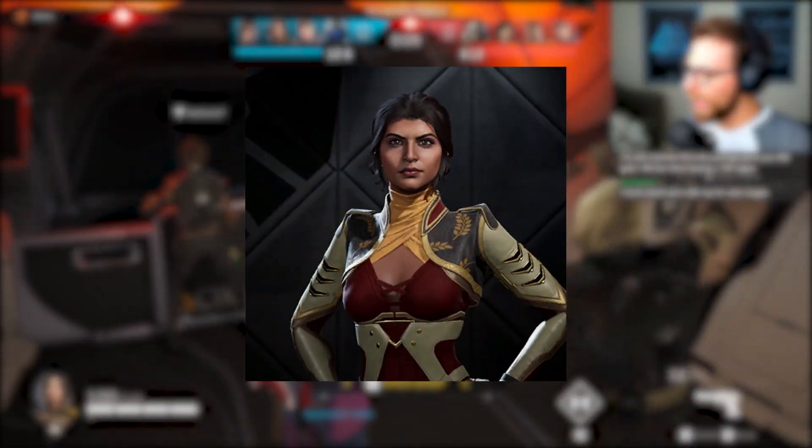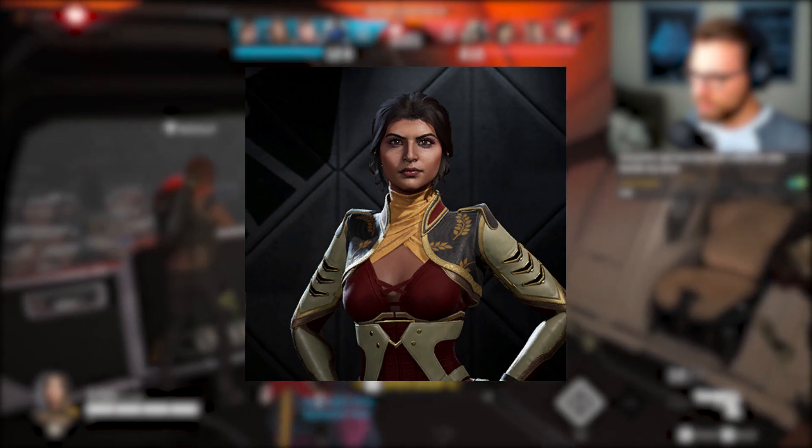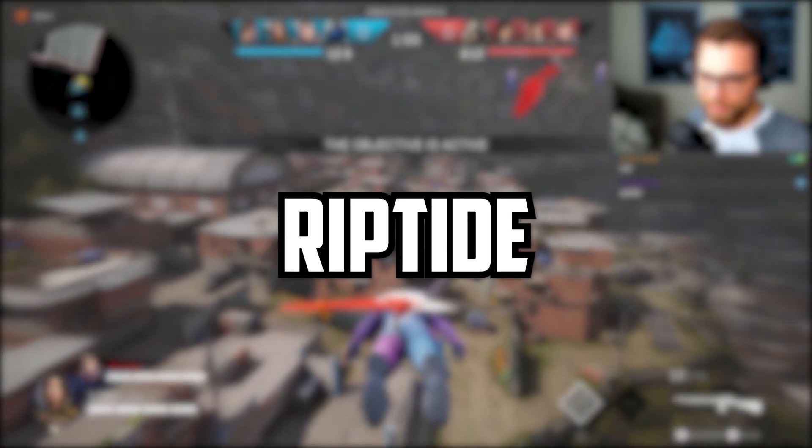First, we have the new Rogue Kestrel. One of the founding members of Rogue Company, now retired, Kestrel has been called back to even the playing field against Jackal. With Kestrel, she'll be bringing some new weapons. For primary weapons, she will have access to the Riptide Assault Rifle and the Knight SMG.